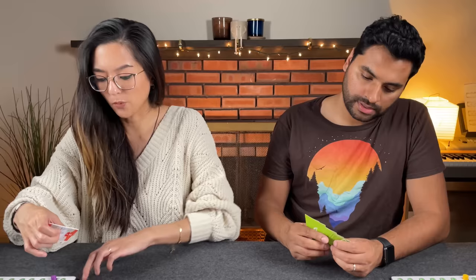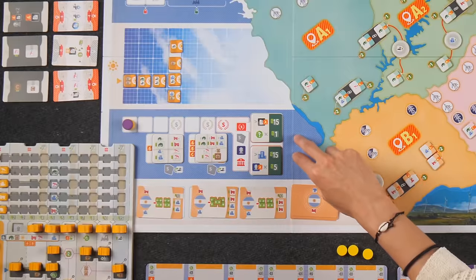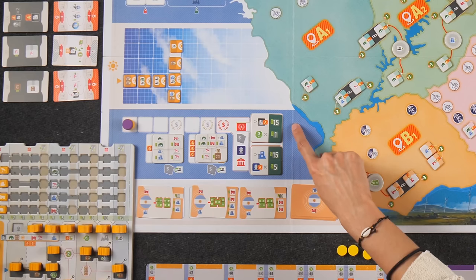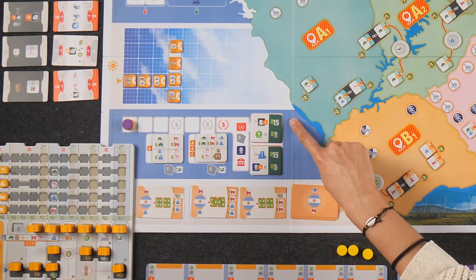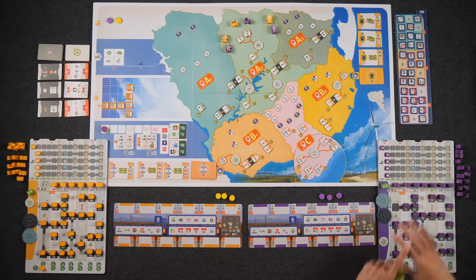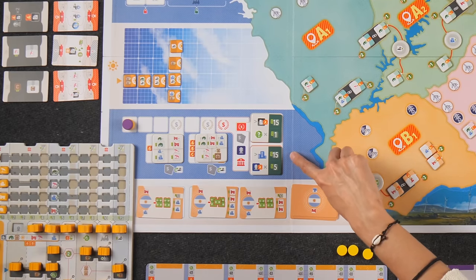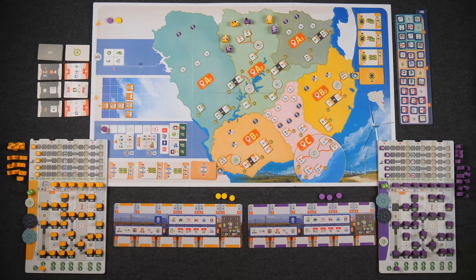Before starting, they reveal the two end-game scoring tiles. Tile A awards fifteen dollars to whoever has the most standard contracts from zone A, plus one dollar per leftover energy for everyone. Tile B awards fifteen dollars to whoever has the most commerce symbols — found on contracts, bonus tiles, and foreign contracts — plus five dollars for every electrical bonus tile from zone A for everyone.